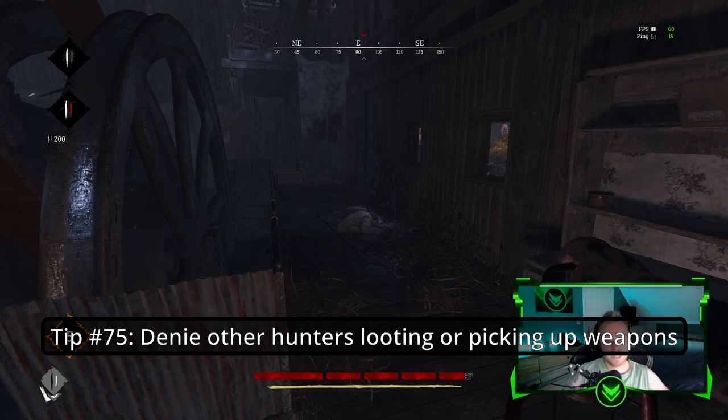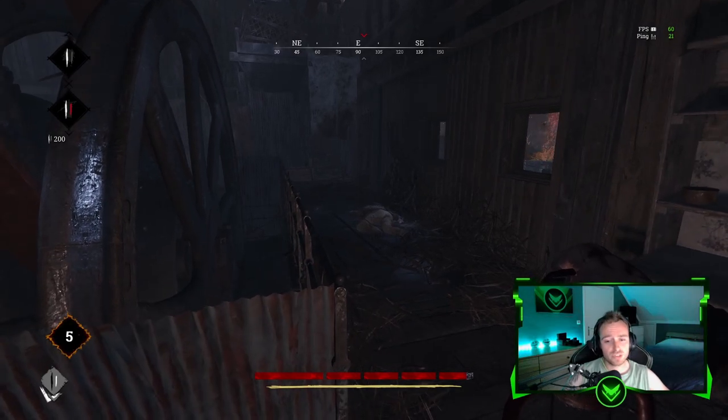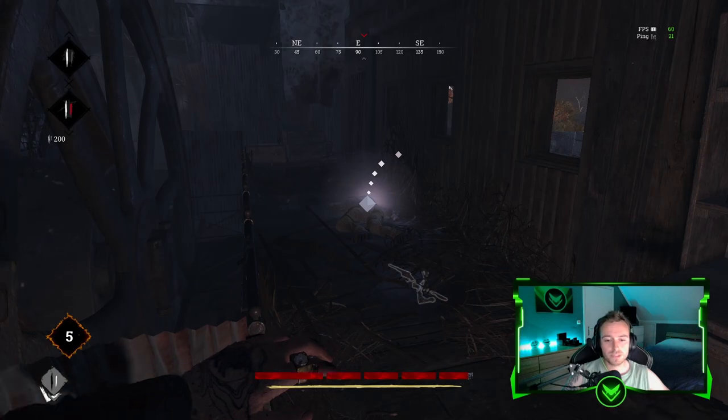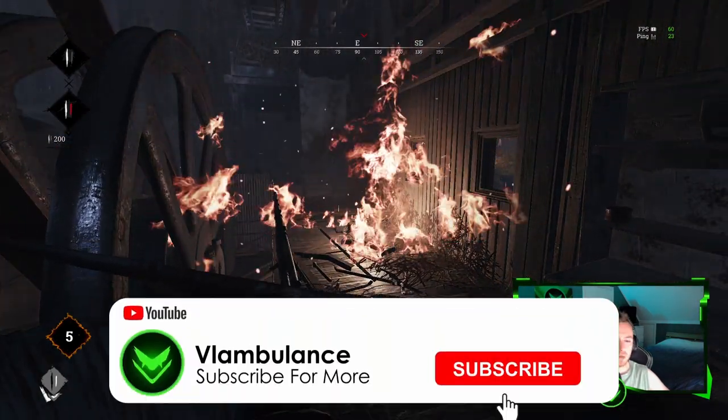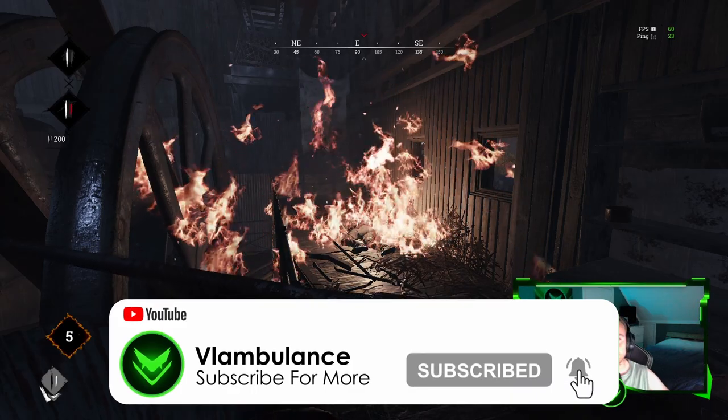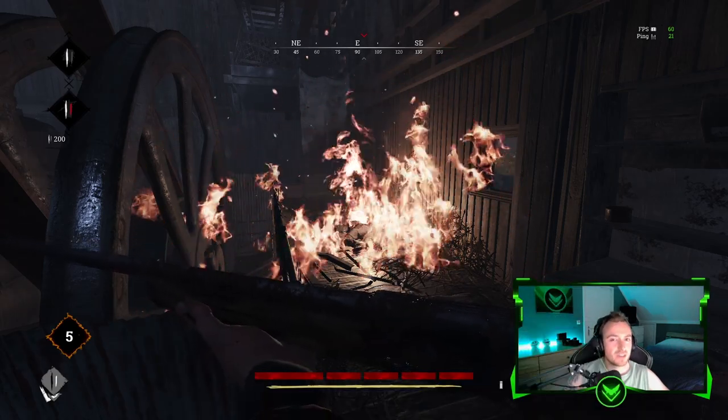Tip number seventy-five: You can actually deny other hunters from looting a body or picking up weapons by just burning them. And once they're burned out, well, you can say bye bye to other hunters looting that body and those weapons.